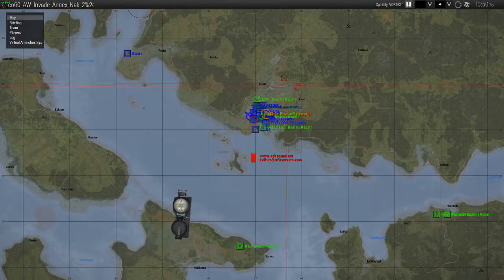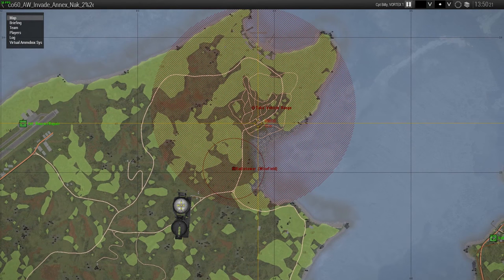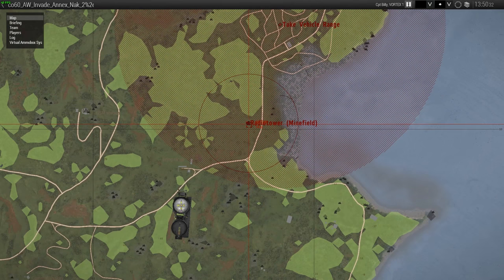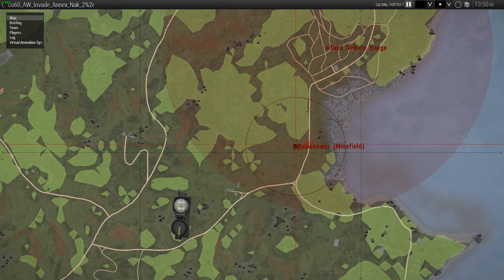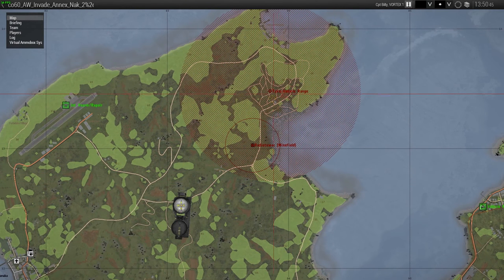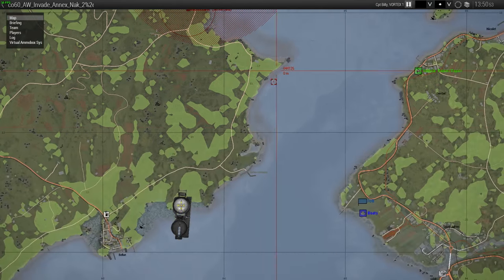Step two: take a look at the AO. Our mission is basically to take out as many of the vehicles as we can in this red circle. The radio tower is also pretty important — while it's up, enemy CAS aircraft can spawn. We won't be able to take it out in this playthrough, so we're going to be dealing with enemy aircraft. It's very important that you check whether it's up before you start flying out, so you know if enemy aircraft will be chasing you.